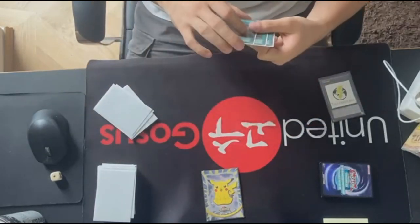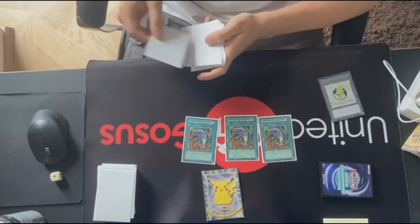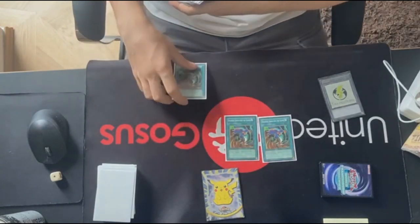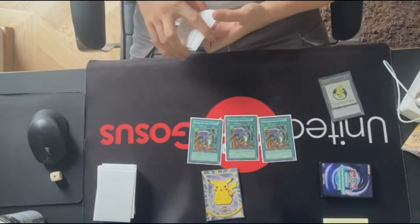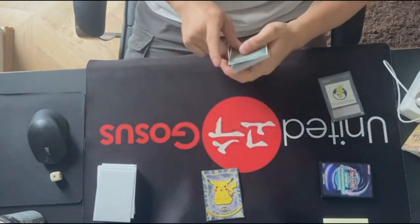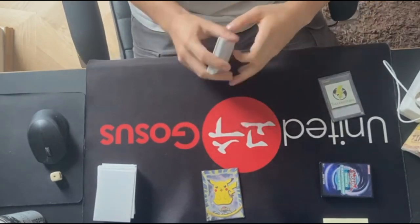I played triple Dragged Down. I couldn't get Exchange, otherwise I would have played that, and I also lost a round because of Dragged Down — I played against Prank-Kids, looked at his hand, just got a hand trap, and he drew a Droll and Lock Bird off Dragged Down so it was an automatic loss. Exchange would be better but Dragged Down was also pretty fine this weekend. Shoutouts to my team United Gosus, and shoutouts to my sponsor HypnoGaming.